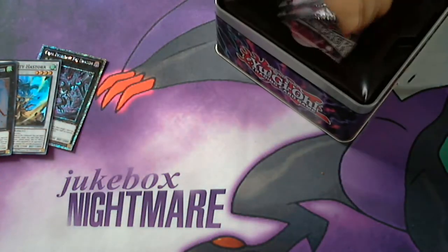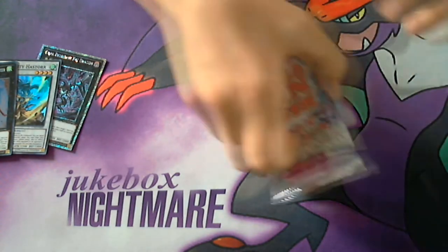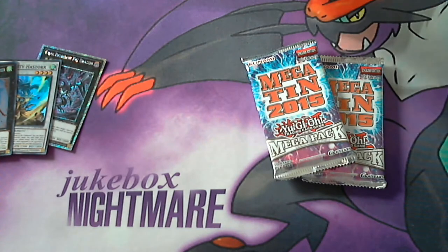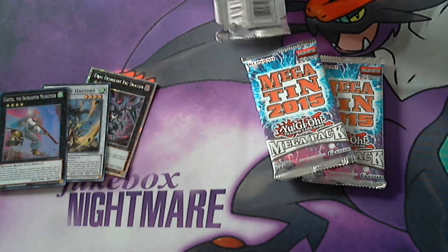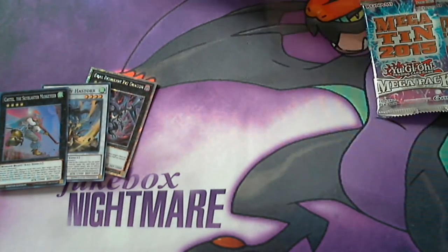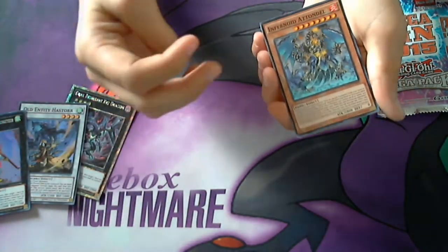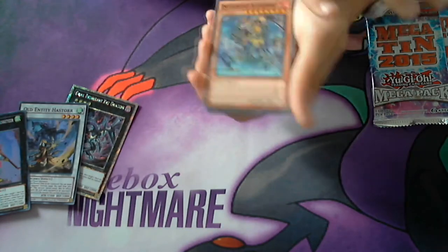Now we have our three Mega Tin Mega Packs to open. It's 16 cards per pack — one Ultra, one Super, and one Secret Rare card. Let's see what we can pull today. I believe some of the best cards to pull are Dante and Denko. Dante was a lot more expensive — it was like $25 when it first came out, but now it's falling down a bit because of the banlist hits in November.